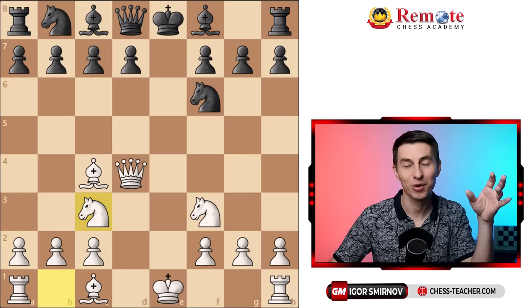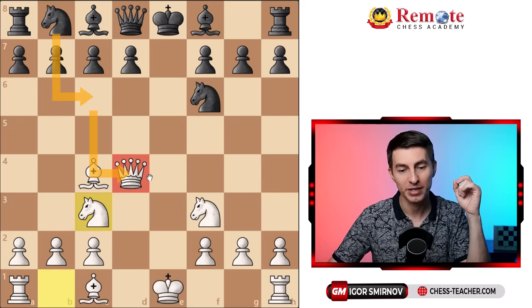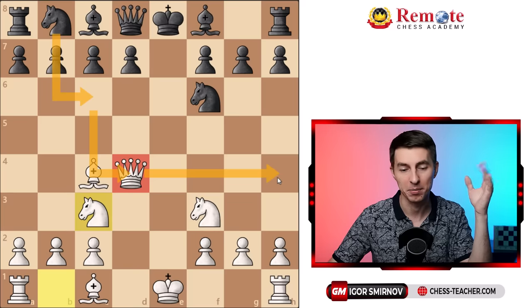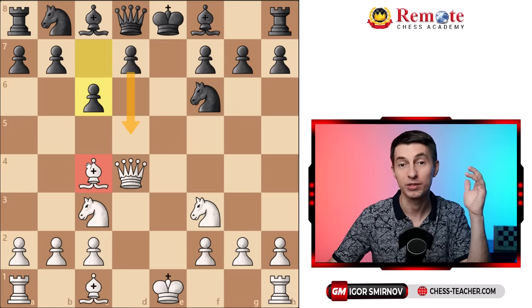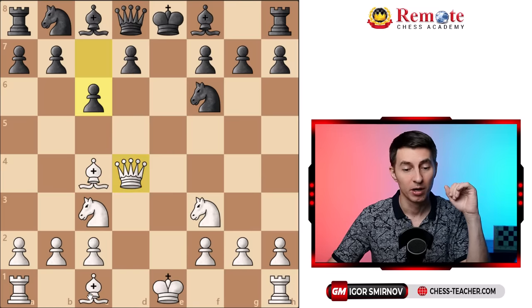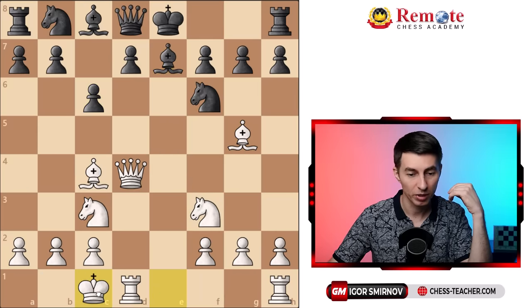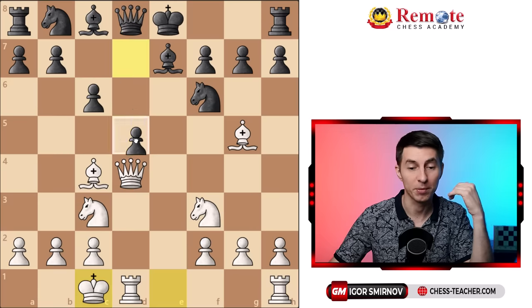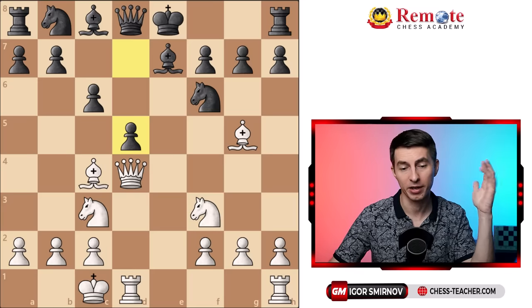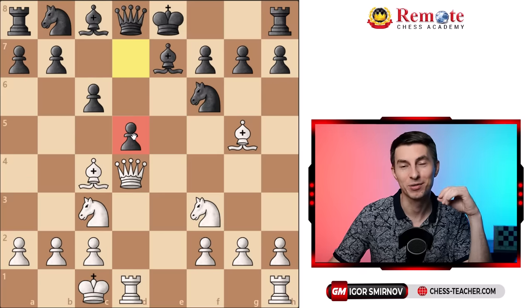Let me also share another cool game where black seemingly played all correct moves, yet there was a fascinating finish. Last time they played knight c6 trying to win a tempo, but we shifted the queen to the kingside and were pretty happy. In this game black tried to play c6 — their plan was to go d5, occupy the center, and shut down your bishop. We still play all the same moves: bishop g5, putting pressure and pinning the knight. After they go bishop e7, we castle queenside, putting our rook to an open position. Now black played d5, which they hoped would bring them a good position — it looks like they finished your attack and occupied the center.